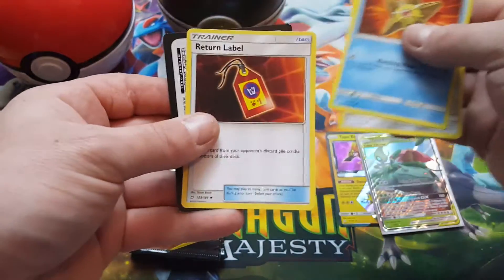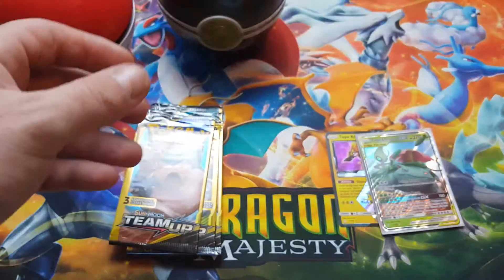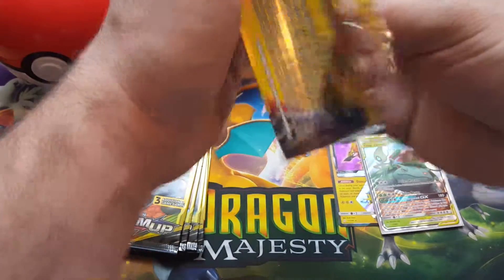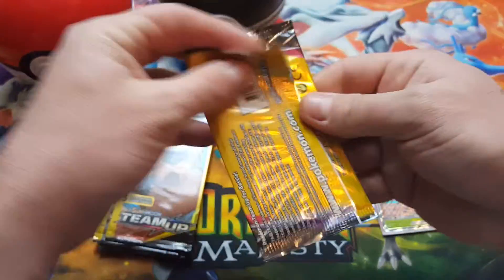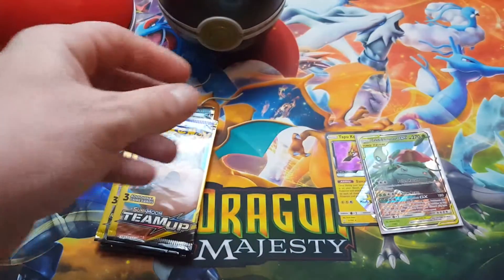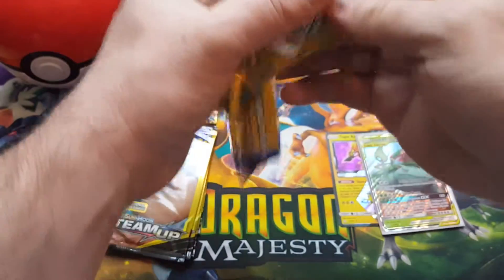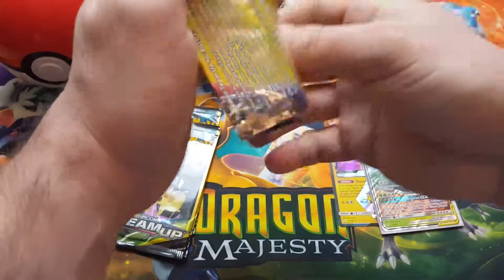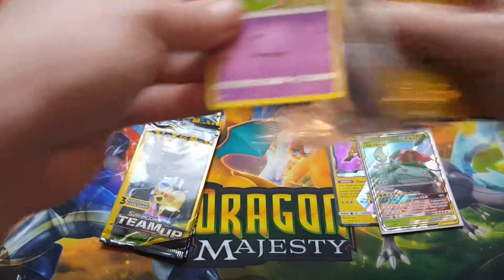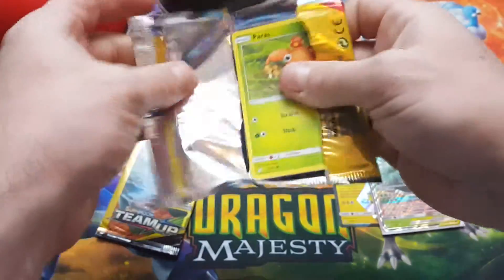We get a Pawniard Star and a Return Label. Another Pawniard. Usually I'll break through these pretty fast since they are only three cards and you're not guaranteed anything in them. Joltik. Sometimes I'll do the card trick on them if there's not much content in the video, but Pancham. Now, if you don't know, the card that we want to be a holo is going to be on the middle — it will be the middle card that you get your hit in. Nidoran, Larvitar, and a Golduck — I'm pretty sure I got that pack multiple times now. Paris.